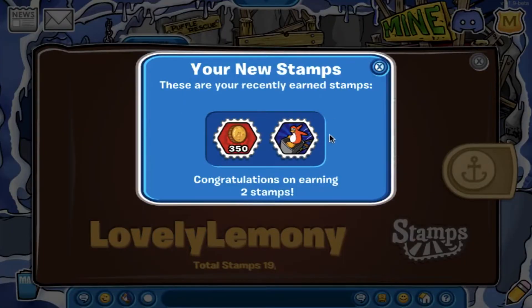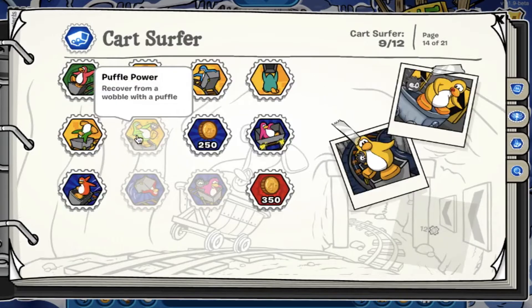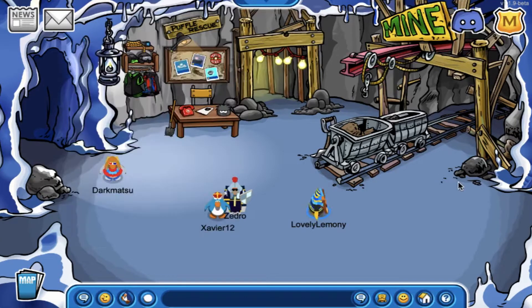And that is it for this episode. I think I collected a decent amount of stamps from Cart Surfer. I honestly didn't feel like doing the Flip Mania stamp this episode, and you guys probably know why I didn't do the stamps with the black puffle in them — puffles aren't even implemented in this game yet. Anyways, that is it for this episode. The next episode will be about the Music Jam party, and my next CPPS walkthrough will be about the Operation Puffle party at My Club Penguin. So stay tuned for both. If you guys enjoyed this video, please like, comment, and subscribe for more Club Penguin Legacy videos. With that being said, see you guys next time!